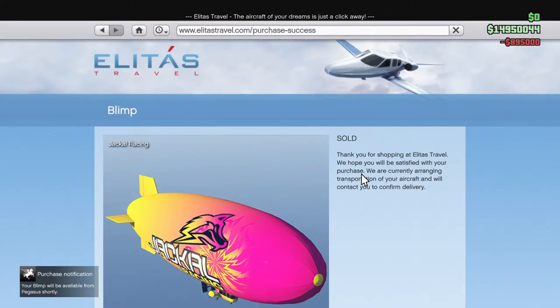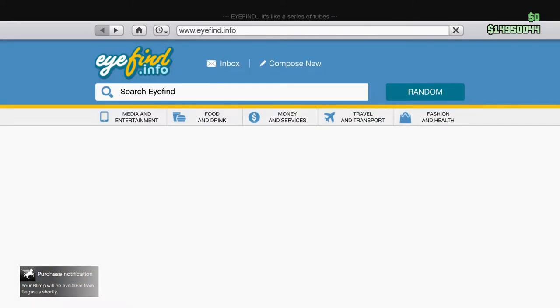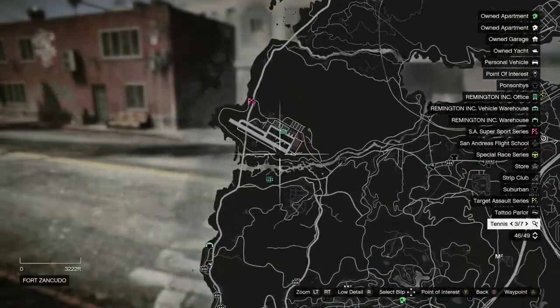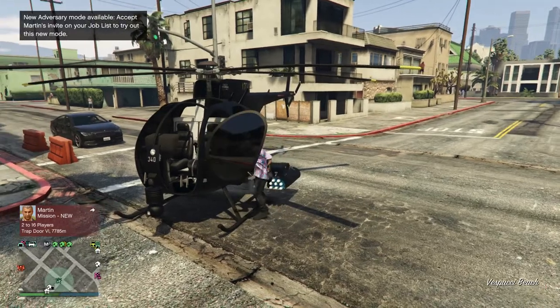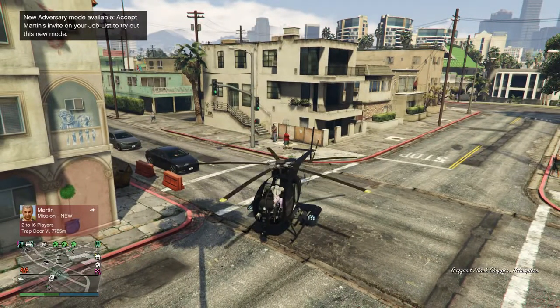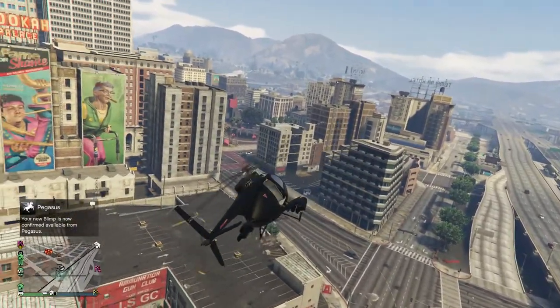$895,000. It's from Pegasus — your blimp will be available from Pegasus shortly. So what I want to know is if we can take this into our hangar over there in the army base. All right, let's wait for this thing to get delivered and go get it from Pegasus, wherever it's going to spawn. All right guys, there it is down in the corner — it says your blimp is now confirmed available from Pegasus.